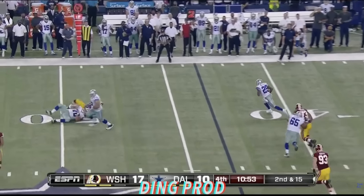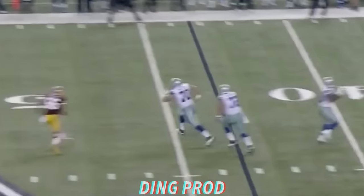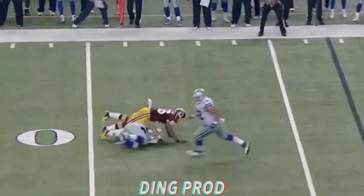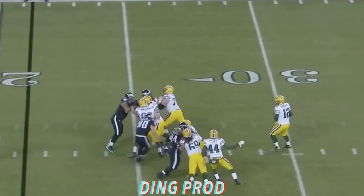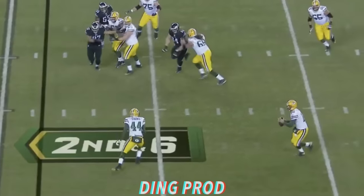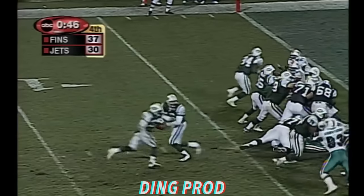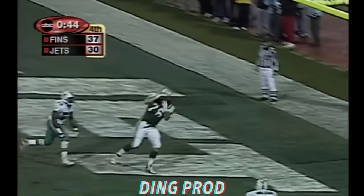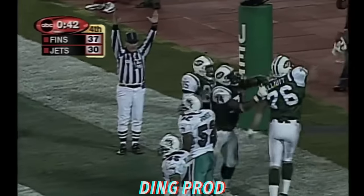Trying to set up the screen. Here goes DeMarco — what a block downfield from the rookie Zach Martin. The first down run by Murray, the Golden Domer. To the left goes Rodgers, across the line of scrimmage — fake to Martin, then a dump — and it is juggled and caught by Jumbo Elliott!